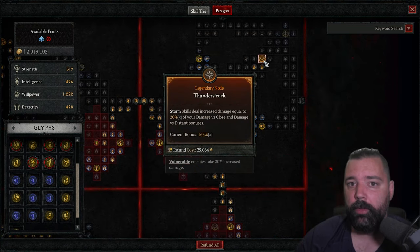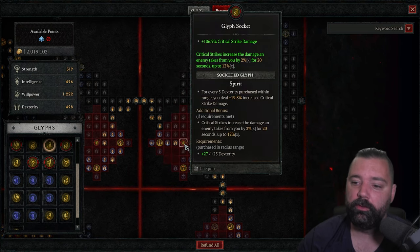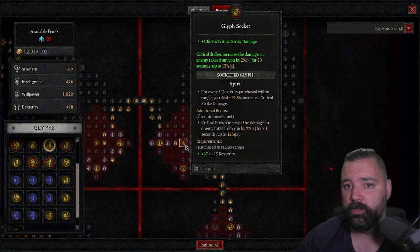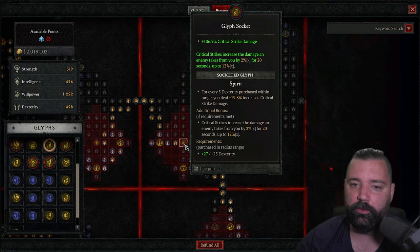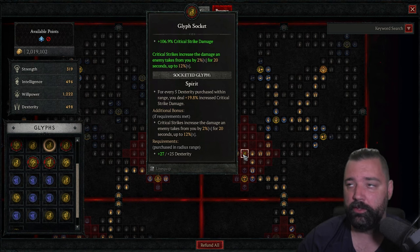The second board is Thunderstruck — we're going to get a massive multiplicative damage increase here. I've got 163 and have the ability to push this up closer to 200 as well, so depending on your rolls and luck you may get an even higher bonus. For the glyph here, we're running Spirit — critical strikes are going to increase the damage an enemy takes by up to a multiplicative 12%. We have a very high critical strike chance, well over 50%, so this is going to stack up really quickly with the number of tornadoes you cast. You also get increased critical strike damage, which is of course useful.